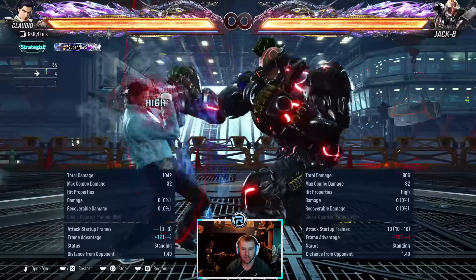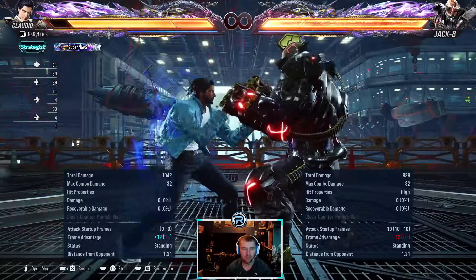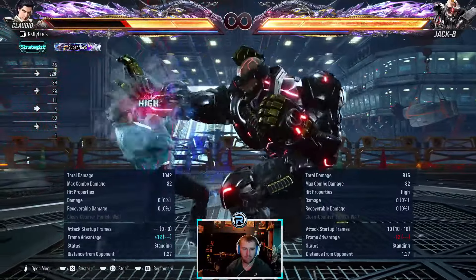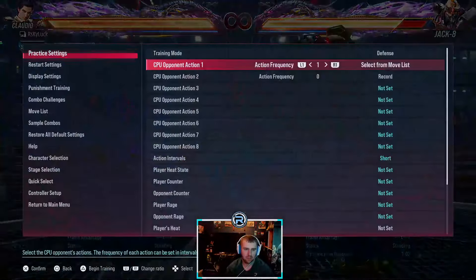Forward-two is Jack's 10-frame move. It does 22 damage, is plus five on hit, minus 12 on block, so you can four-two punish it.